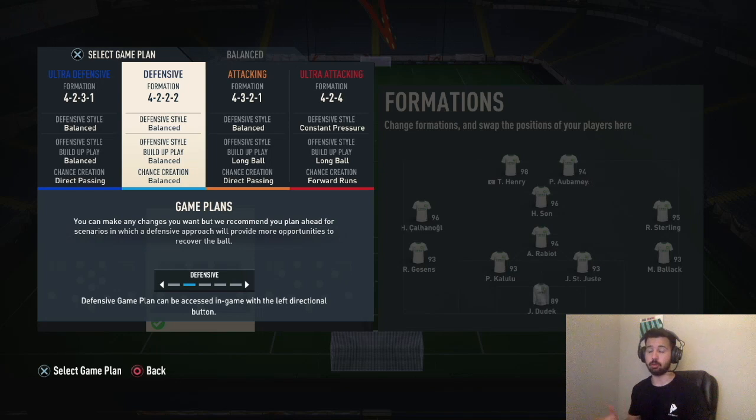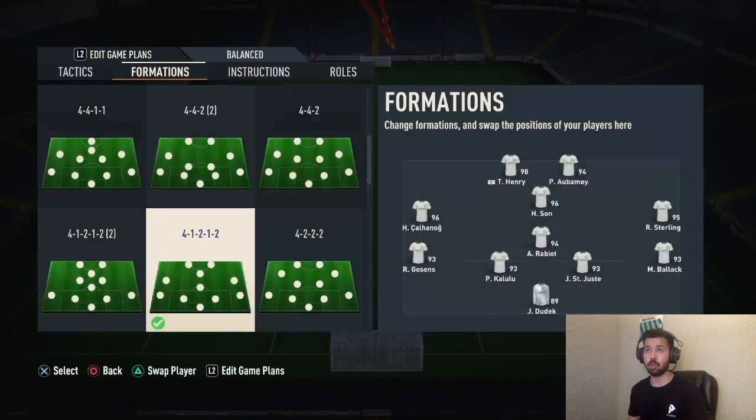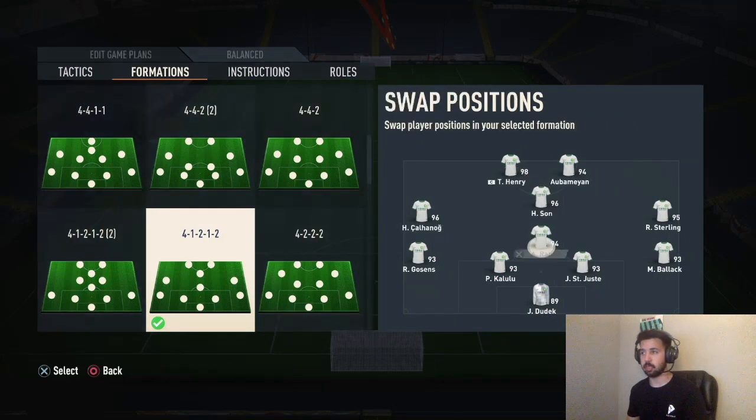Your go-to formation this week will be the four triple two. If you don't like the four triple two, I also have the 4-1-2-1-2 with attacking fullbacks as another option. The attacking fullbacks push your CDM to drop and make a three-at-the-back, and then the right mid and left mid kind of join in on the middle.